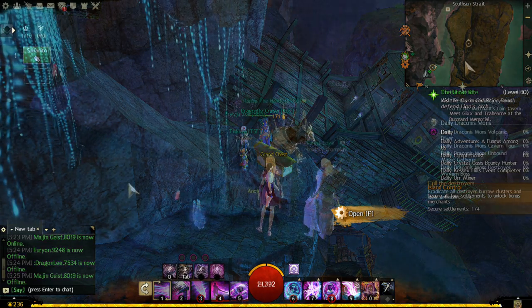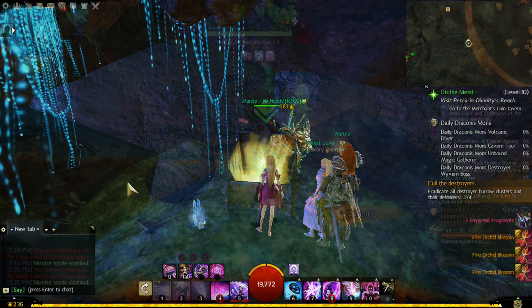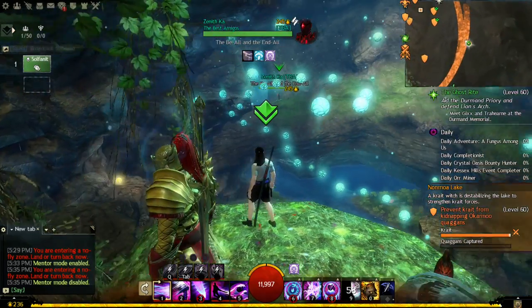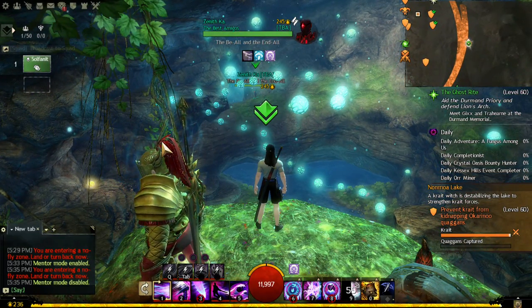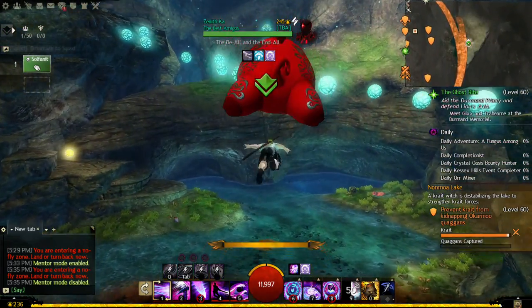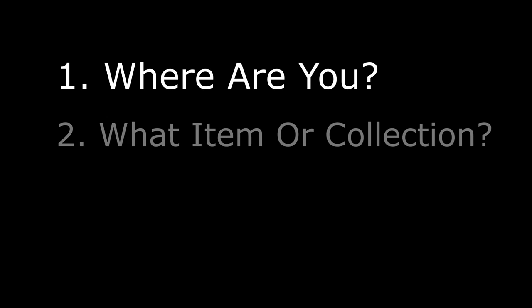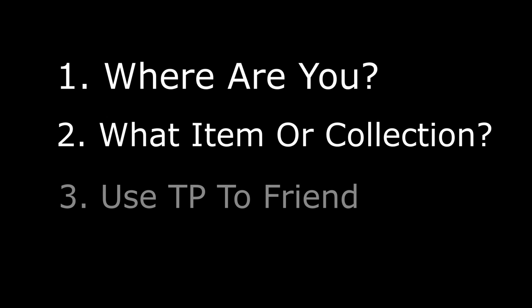There are two other spots I want to show you. One is the Searing Ascent Jumping Puzzle in Draconis Mons — people need this for the Aurora collection. The other place is Coddler's Cove JP in Timberline Falls; this JP is required for a Skyscale collection and is also a daily JP. You don't need a Mesmer or a Thief to do this — people can use the Teleport to Friend to port to you instead. Just make sure when you post the LFG to state where you're parked, what item or collection this might be for, and for the person to use a TP to Friend to port to you.